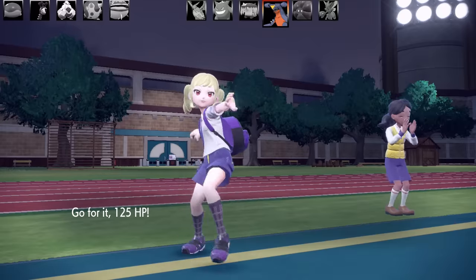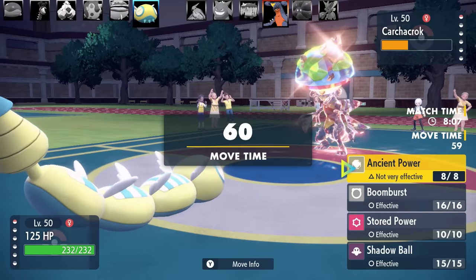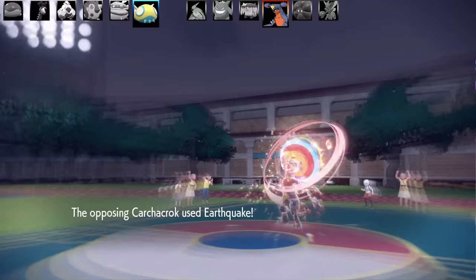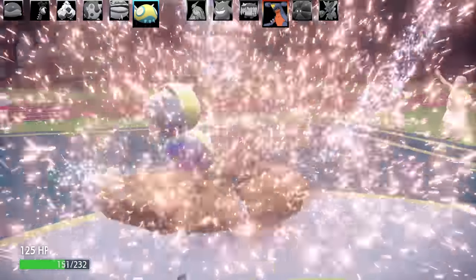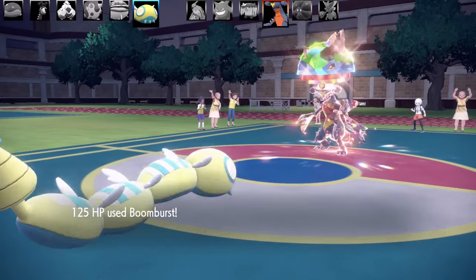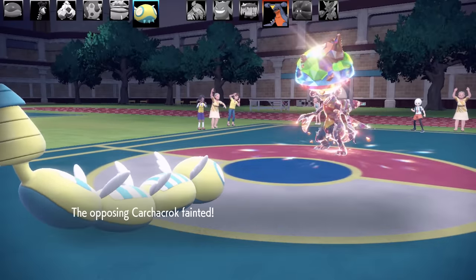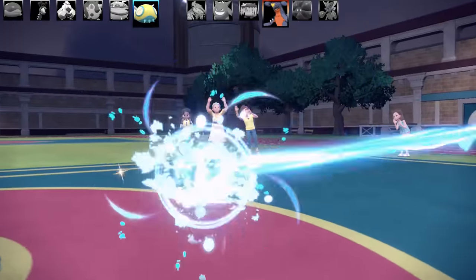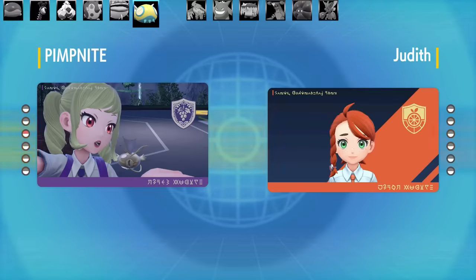The last Pokémon on this team has 125 base health - a special Serene Grace set with Ancient Power, Boom Burst, Stored Power, Shadow Ball, max health and max special attack. That max health stat let it live a very powerful attack from Garchomp. I go for Boom Burst - Garchomp's ears explode - and that's the end of the battle! Thank you to my random opponent Judith. If you ever see this video, leave a comment - I always like to see if my random opponents find my videos.